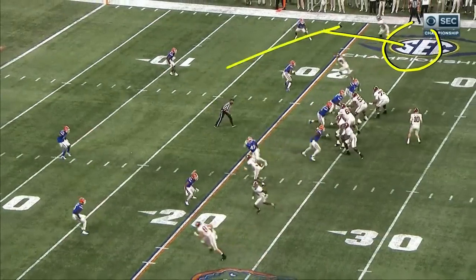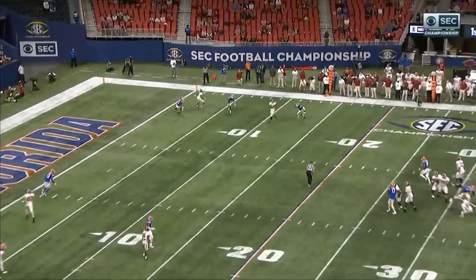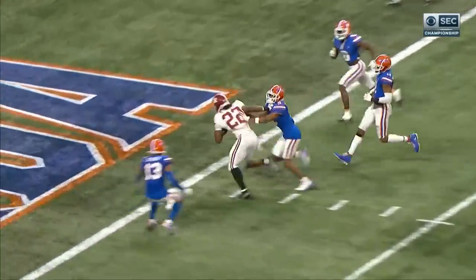Watch Najee to the top of the screen go out, stop, and then run across the field — out, stop, and then go across the linebacker's face. What a design on a play.